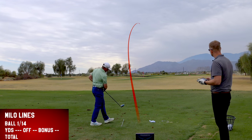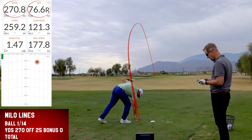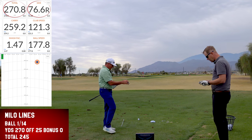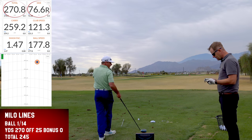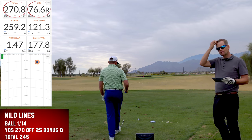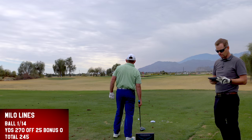Milo's first shot started on a really good line then cut over to the right. 177 ball speed. He was 76 feet off line. Total yardage was 270.8.